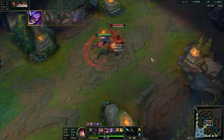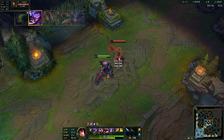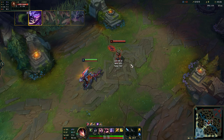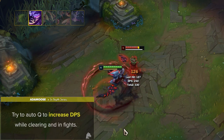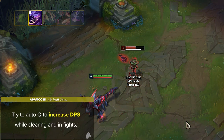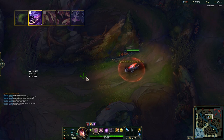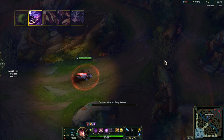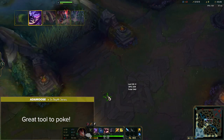Rek'Sai's Q is called Queen's Wrath and Prey Seeker. When unburrowed, Queen's Wrath empowers Rek'Sai's next 3 basic attacks within 5 seconds, dealing bonus physical damage to the target and all surrounding enemies — the primary target is also affected by critical strike modifiers. Most importantly, this acts as an auto attack reset, so you should always try to auto-queue to increase DPS while clearing and in fights. When burrowed, Prey Seeker fires a void charged pulse that detonates on the first enemy hit, dealing physical damage and revealing them for 2.5 seconds. This is a great tool to poke, tag enemies for your ult, and reveal enemies out of vision.